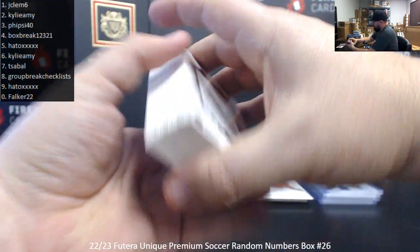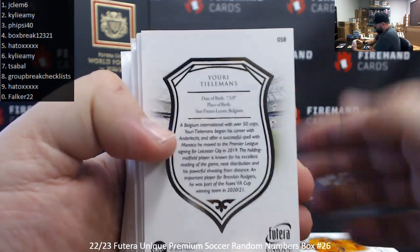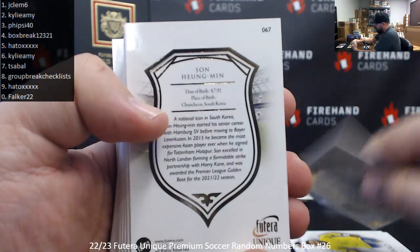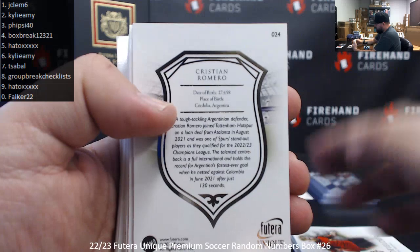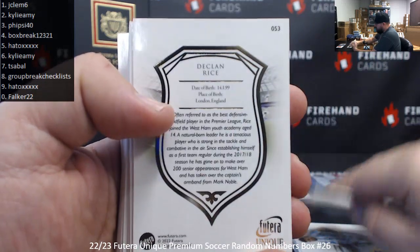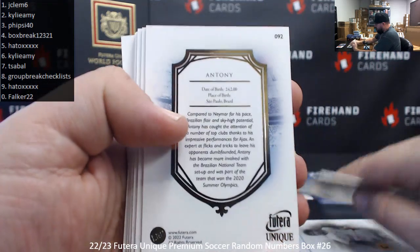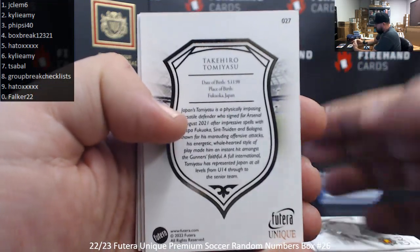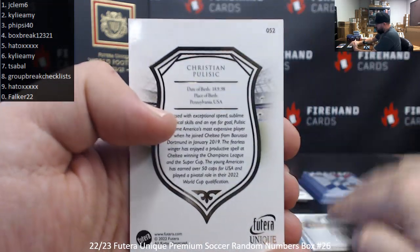Let me read off the card numbers on the base cards we pulled. Wayne Rooney 7, Virgil van Dijk 9, Youri Tielemans 8, Neymar 9, Josco Vardial 7, Youngman Sun 7, Luis Figo 5, Kevin De Bruyne 5, Christian Romero 4, Jadon Sancho 6, Declan Rice 3, Raul 4, Vinny Jr. 8, Antony 2, Theo Hernandez 5, Fernando Torres 9, Takahiro Tomayasu 7, Farron Torres 7, Timo Werner 0, Christian Pulisic 2.